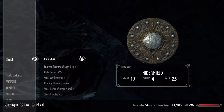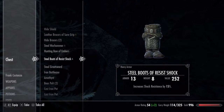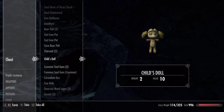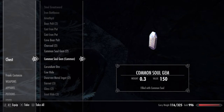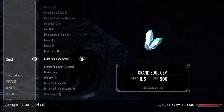And as you see, we got hide shield, leather bracers, more bracers, weapons, gems, a child's doll — I'm going to take that — soul gems, crafting items.